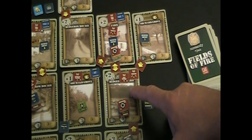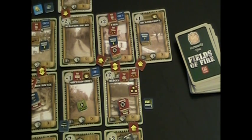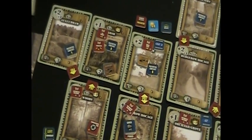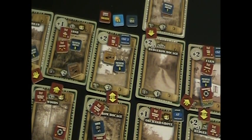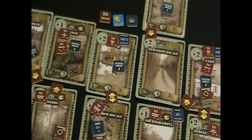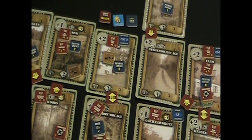That will definitely impact the 1-1's chances of survival. Ready to resolve combat — no new PCs this turn, so going straight to combat resolution. Starting with the squad in the farm. The 3-1 in the farm has plus two for the card, plus two for the trenches, facing zero small arms fire — a net combat modifier of plus four. A plus four result is a pin, so we place a pin marker on that squad.